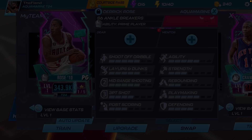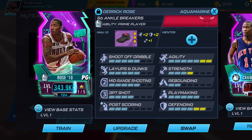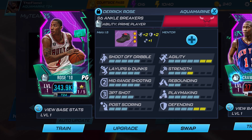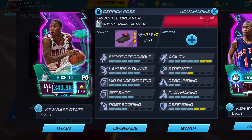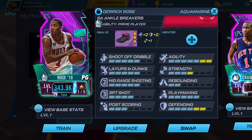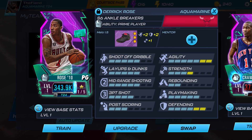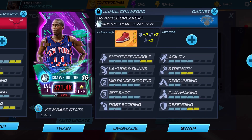For shoes, we're going with these Mello 1.5s, which max out his agility, bring the fang up to a six, and bring up strength a little bit. Giving him those three stats is not a bad thing — like I said, Derrick Rose is a slasher, so you want to give him agility. Slashers should always get agility.